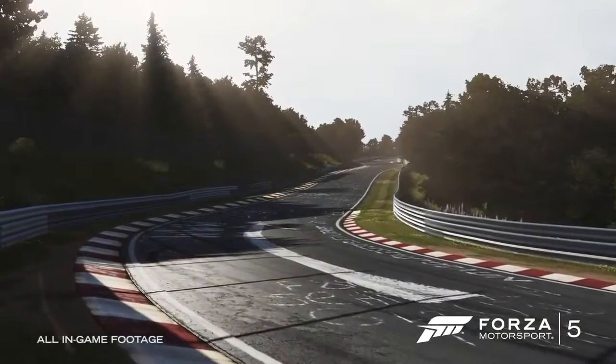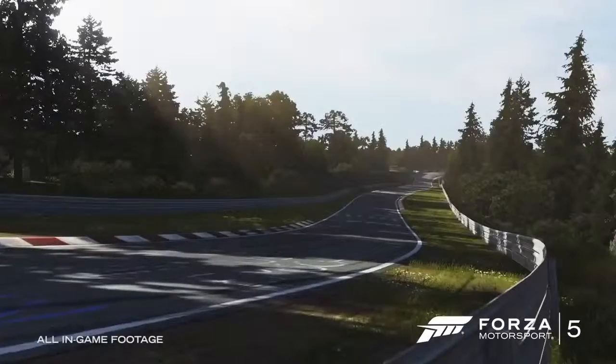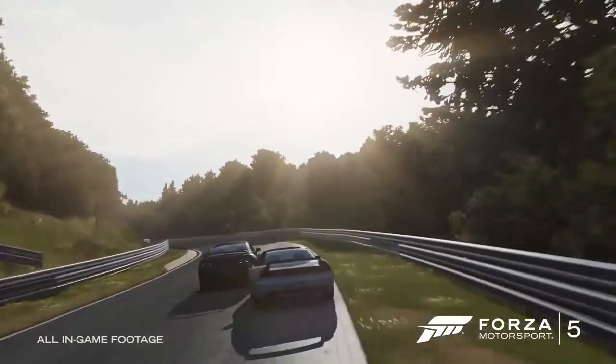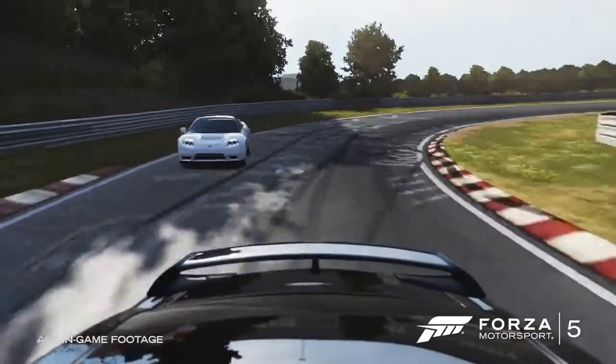Light and atmosphere are important focuses in Forza 5. While building the Ring, we wanted to maximize the lighting for impact. Shadows draping across the track, light rays punching through the trees — they all add a great sense of speed on the course.